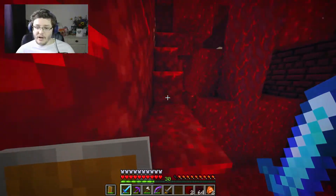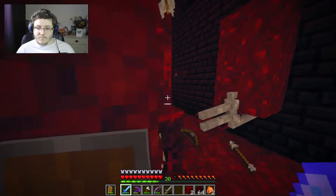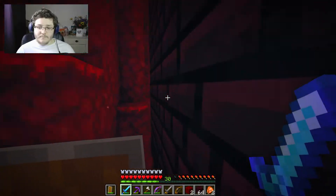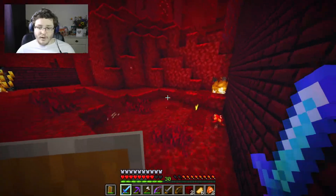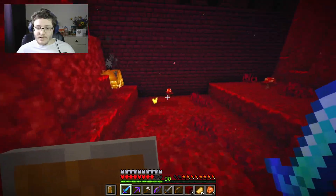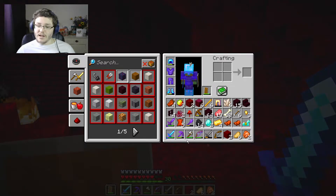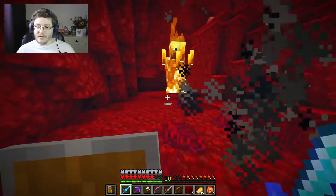It's like a campfire. I've actually just discovered a new way of cooking some food — you can just get the blazes to fire at the raw meat and then when you kill them it cooks it. Does my bow not have Flame on it? No, it doesn't — I should get Flame on it. And then yeah, I can just cook food on the go. If the blaze shoots the meat and you kill him, that cooks the food.